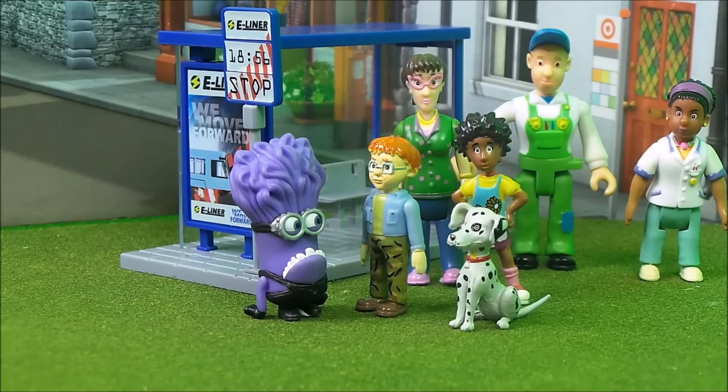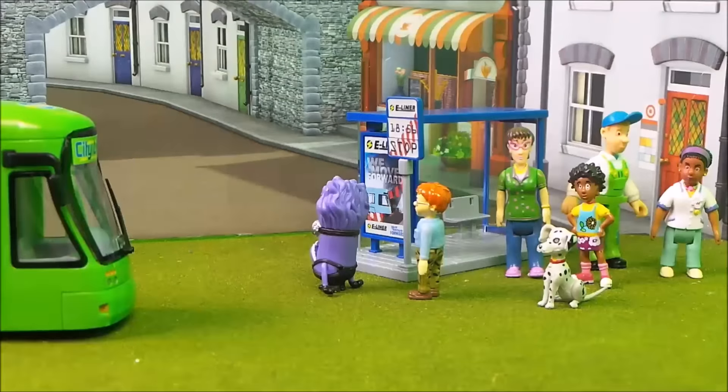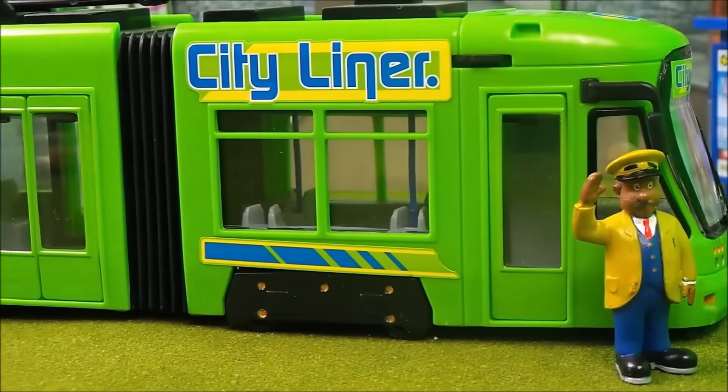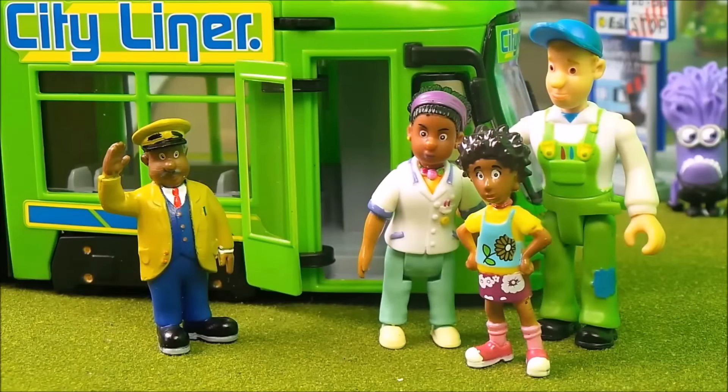They had only been waiting a few minutes and naughty Norman Price was already bored. 'Oh Mum, where's the tram, where's Trevor Evans?' 'Norman, behave yourself, he won't be long,' said Dilys Price. But Norman wanted to have a runaround, so he started to chase the purple minion. Luckily Trevor Evans turned up in the tram just in the nick of time. It's a beautiful tram and Trevor Evans is very proud of it, having spent all day long yesterday cleaning and polishing it.